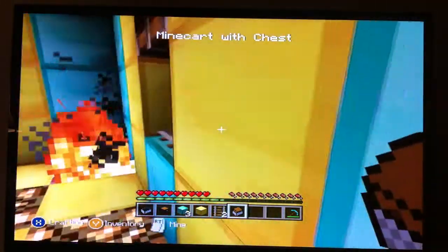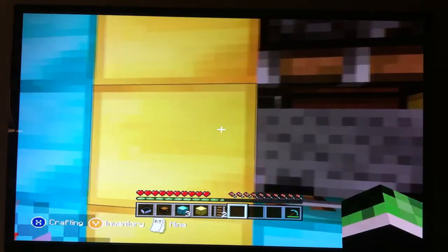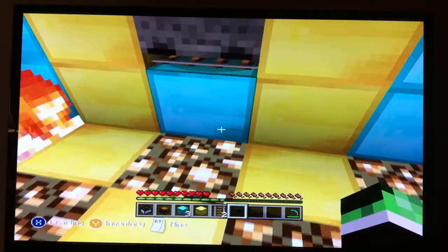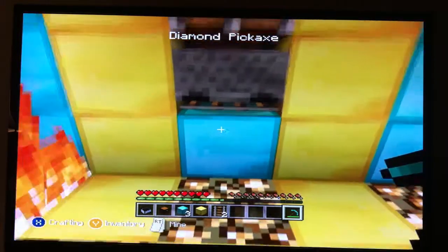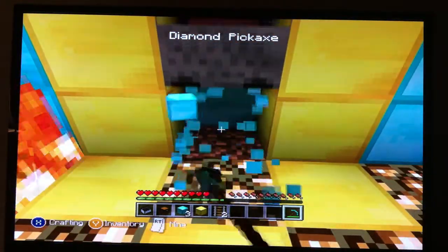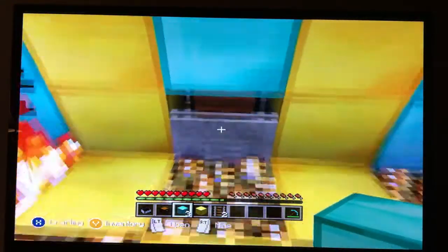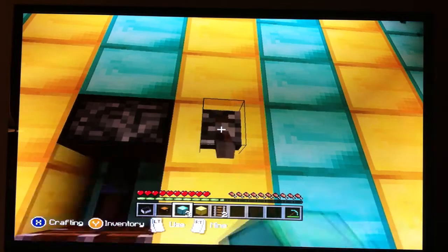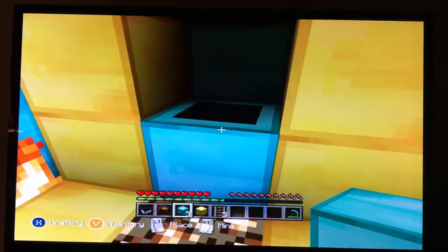Now here's the tricky part: getting this to fit in between the blocks just like that. If it's sticking out — if you can see it sticking out from right there to right there — then it's going to stick out from under there. So you're going to want to mine the block under it, place the block of what you're going to be covering it, under the piston, over the minecart. Press the lever, and then you have yourself a hidden chest.